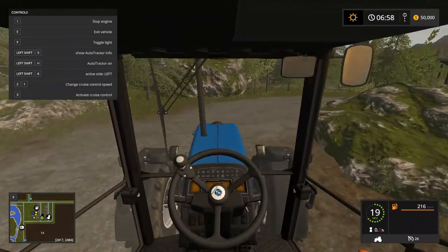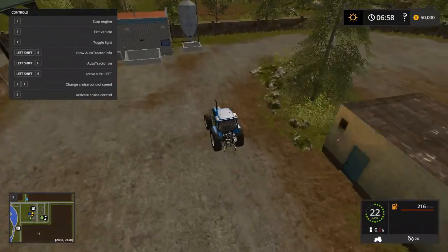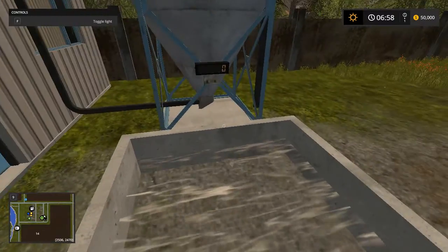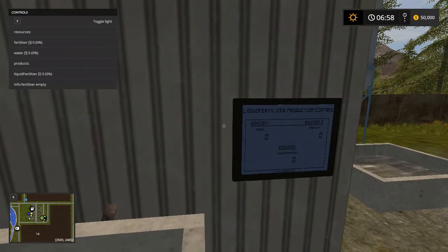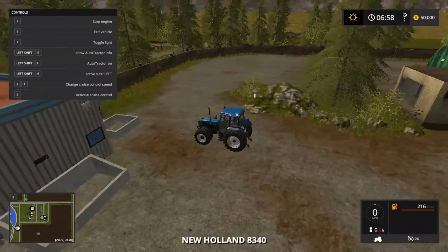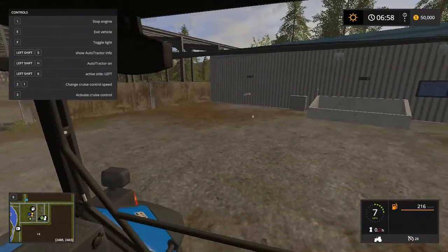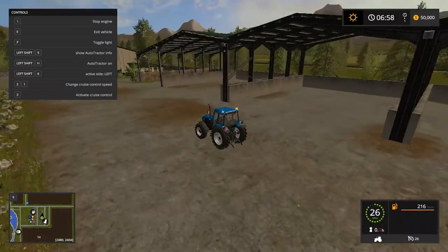Off we go at a whopping 26 miles an hour. I never explored this actual part, but - oh, liquid fertilizer! So we actually go in here - we put regular fertilizer and water in here, and we get liquid fertilizer. That must be where water goes, and that's where solid fertilizer goes - that's just my guess. So we can actually make liquid fertilizer. Maybe it takes cow manure too - I'm not sure.